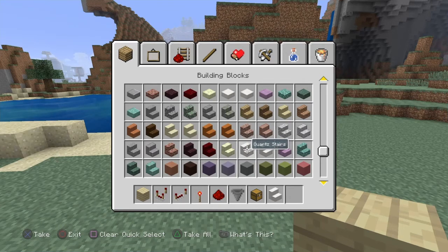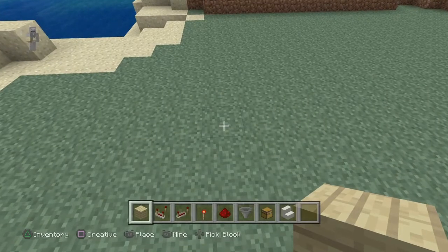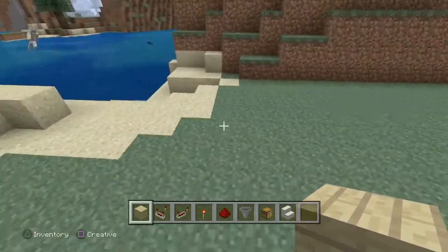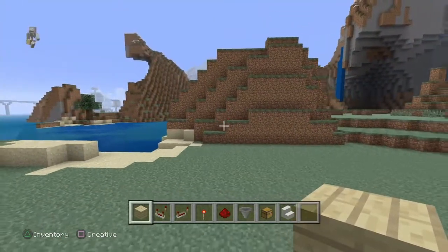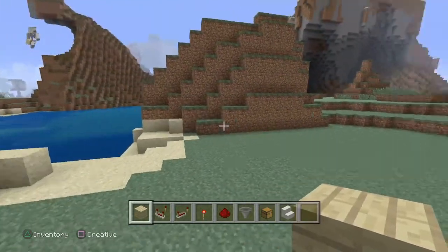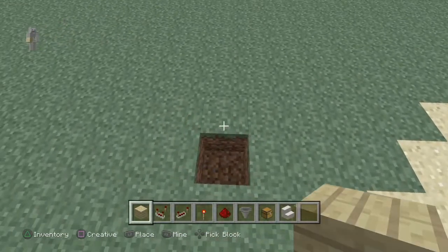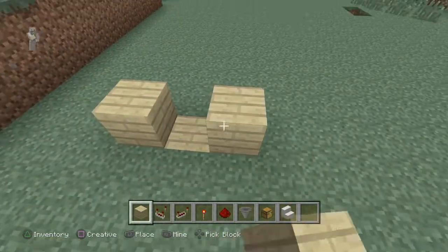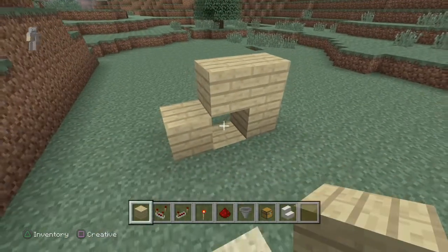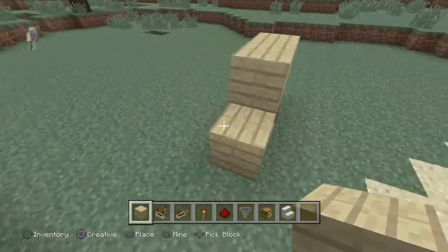I'm going to use quartz because I'm in creative and I'm fancy. To get it to face the way that you want — let's say we want the automatic storage system to be facing this way so we can pull everything in and out from here — that means we're going to want to do it like this. To get it to be basically at ground level, you're going to want to dig into the dirt. You can do it a little bit up and add more stairs, but it's whatever.